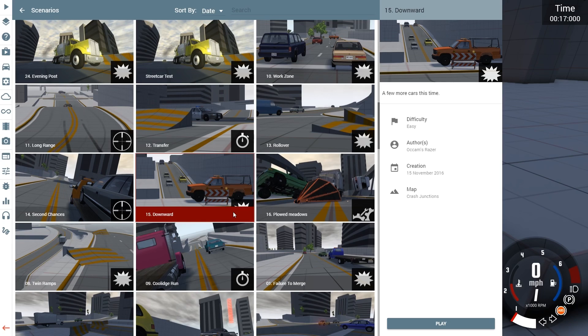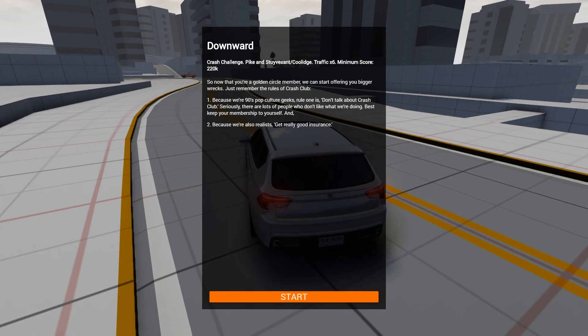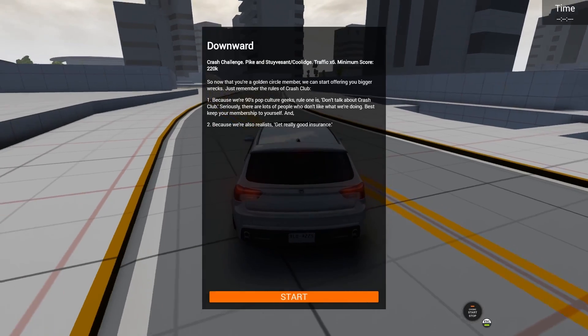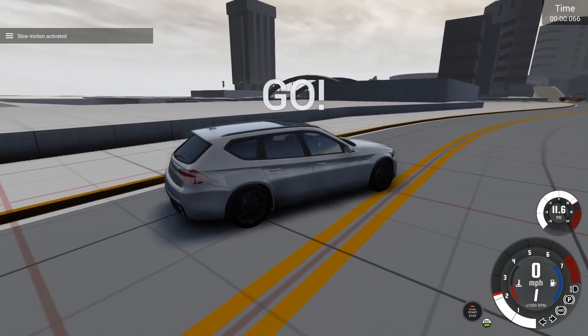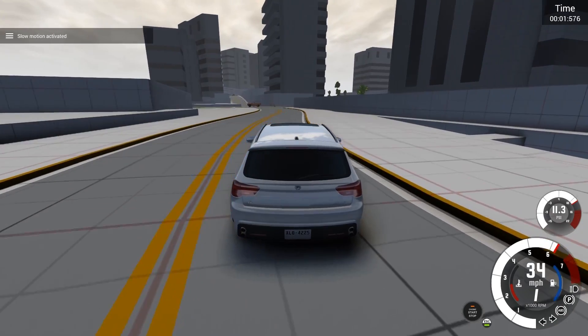Next one is 'Downward' — I believe it has something to do with knocking this construction car into oncoming traffic. Look at number 16 though, that is a ram plow. Now that you're a Golden Circle member, we can start offering you bigger racks. The rules of Crash Club: rule one — don't talk about Crash Club. Rule two — get really good insurance. Yeah, rules to live by.